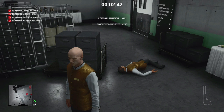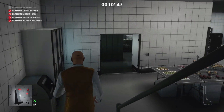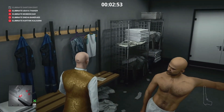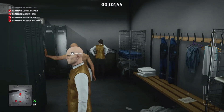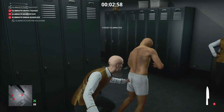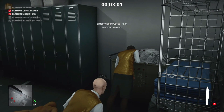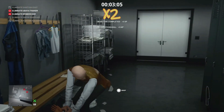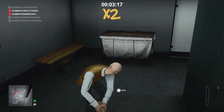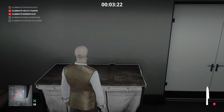Our next two targets are in the changing rooms, so we're going to make our way back through the kitchen. We'll get behind both targets — the gentleman in his underwear may be sitting on the bench or standing up, either way — and eliminate them both with the knife we've collected, or use a pistol if you wish. We'll hide both of their bodies in the crate provided, as they do not count as accidents.